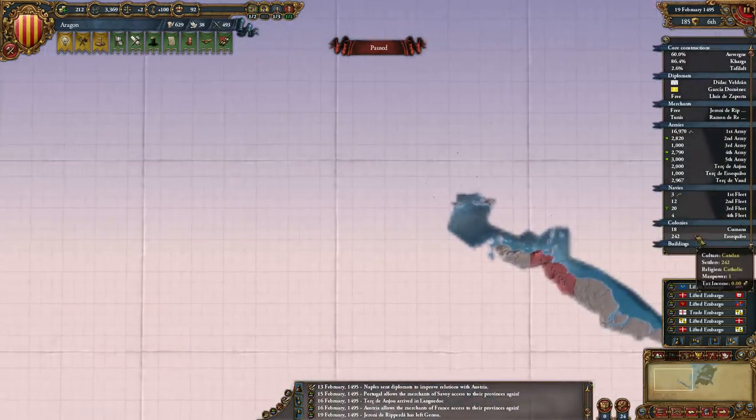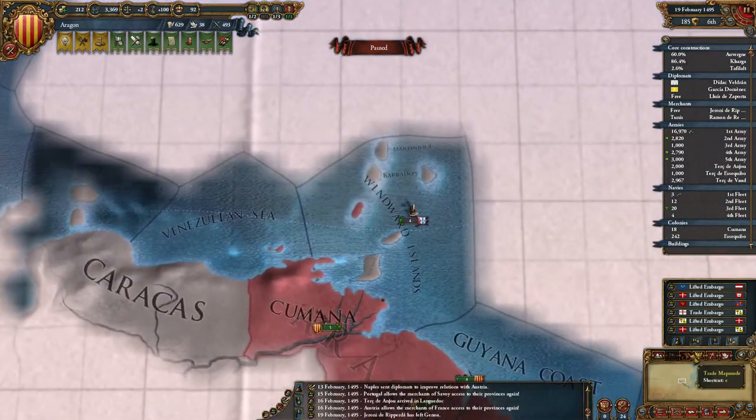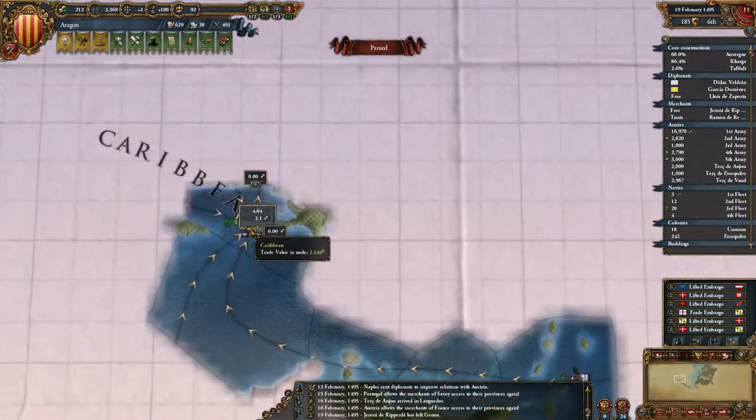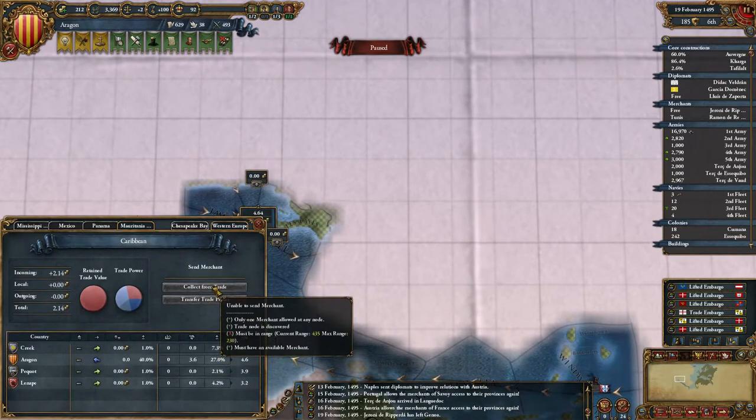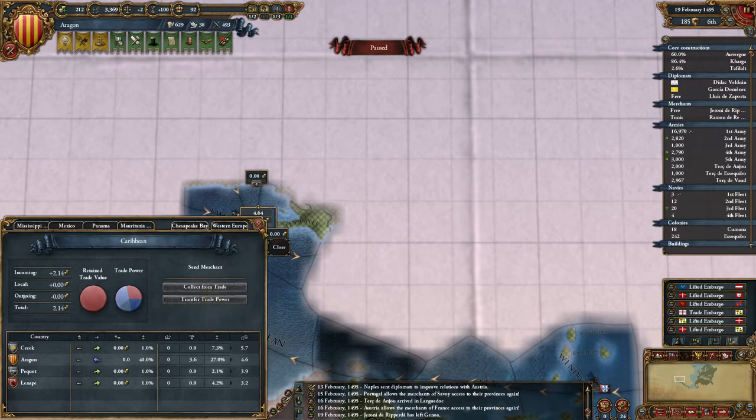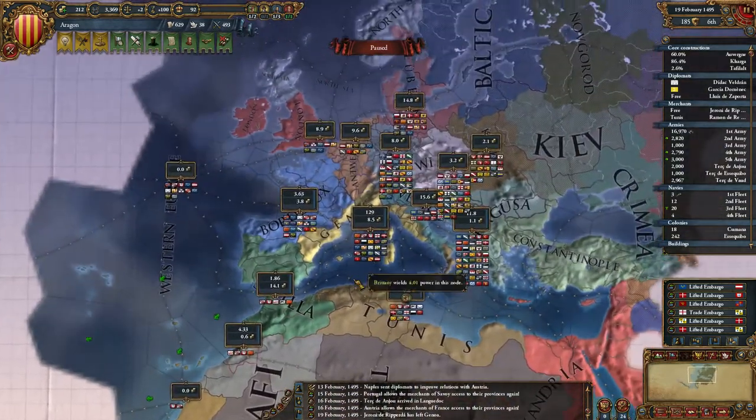Merchant has returned, so I'll send this to collect over here — this big area. I can't do it yet — must be in range. I'm at range for quite a while still. So that was a good idea but I can't do it yet. Collect from trade here still.